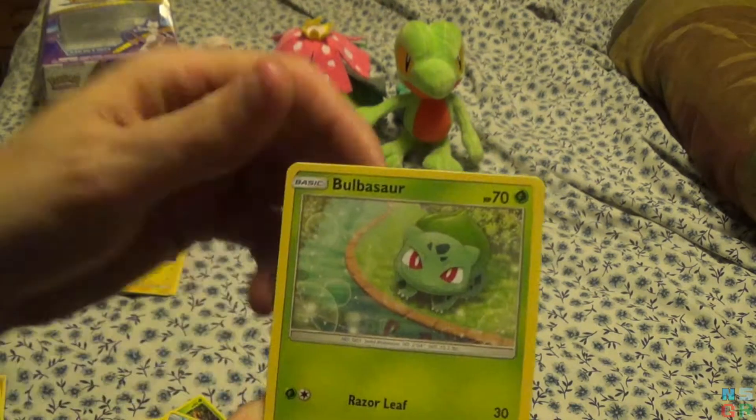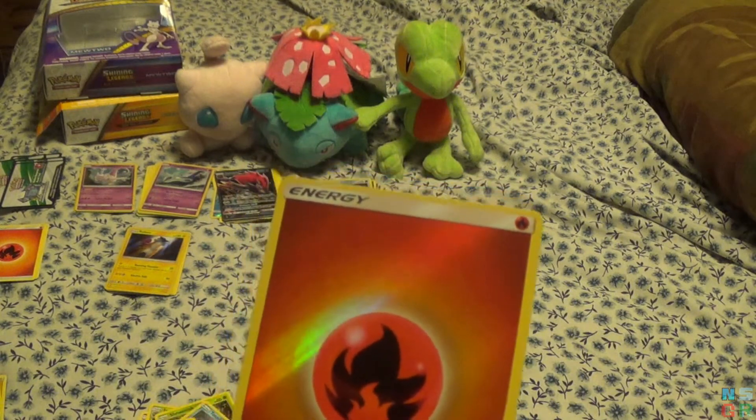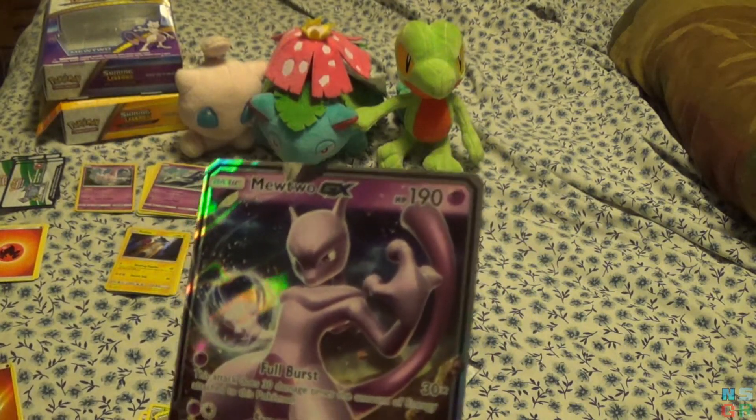If I got a Venusaur out of this, that'd be awesome. Pikachu. Reverse Holo is a Reverse Holo Fire Energy — awesome. Final card for this pack is a Mewtwo GX.